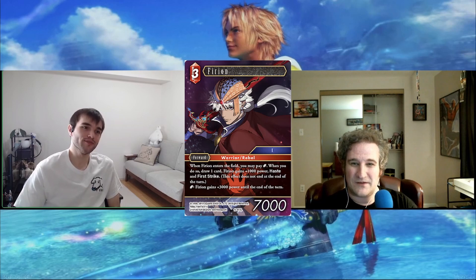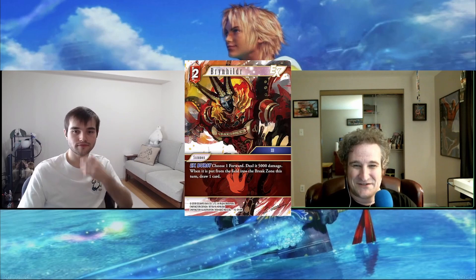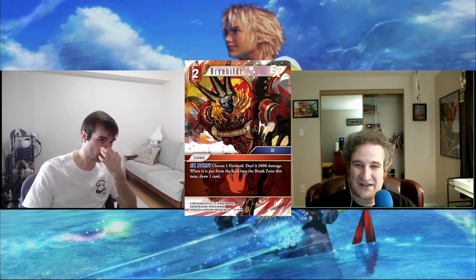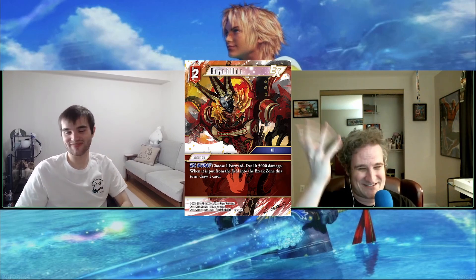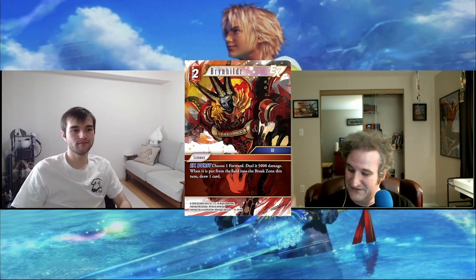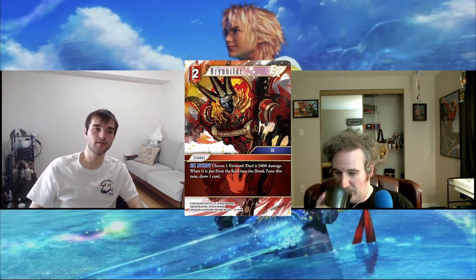Next we have Brynhildr. Funny story — this card got spoiled the day after I filmed my interview with Alex Hancox talking about Opus 14, where he said removal is in a weird spot and it'd be nice if removal killed something and also drew you a card. Then this came out the next day. Because of that I'm pretty high on it. There are lots of 5k targets like Sarah, Mobius, and Ursula that this should take out on sight, and it just replaces itself.